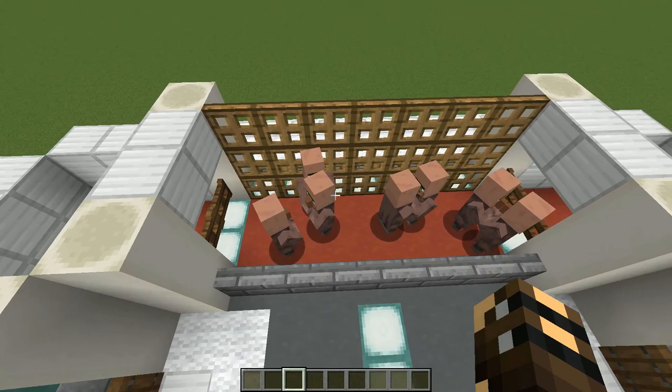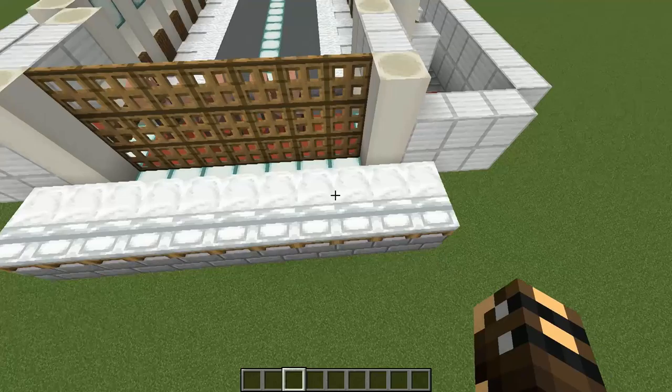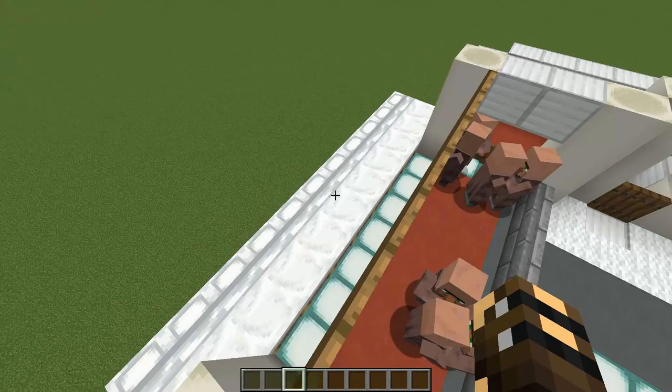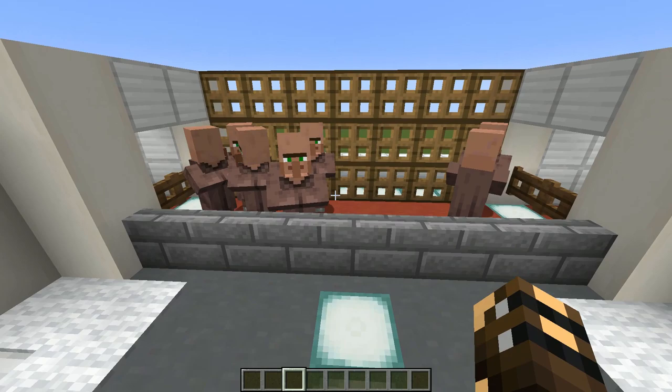Up the back we have a pen of breeding villagers. For the best breeding, you want to have villagers that do not have a trade. You can start off with just two guys in here and throw bread over the stone wall — they will breed up to about 11. We've got 11 beds up the back, and the villagers think they can access the beds through those trapdoors, so they will make babies. But they can't actually get to them or sleep, so we don't have to worry about iron golems spawning.